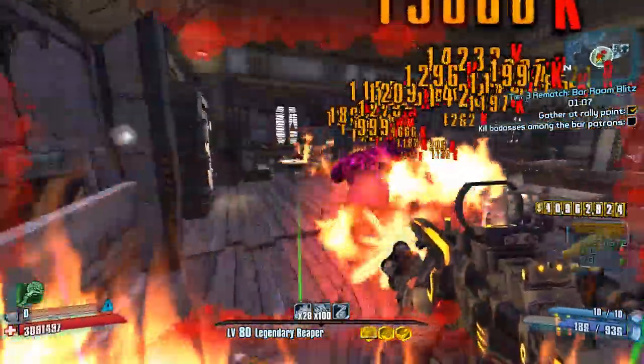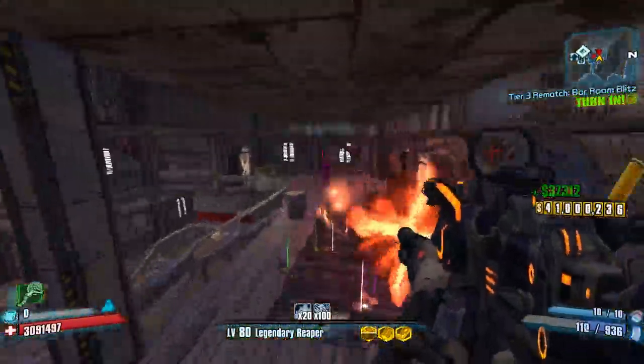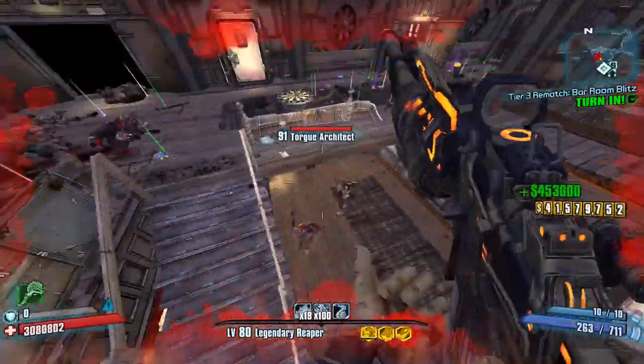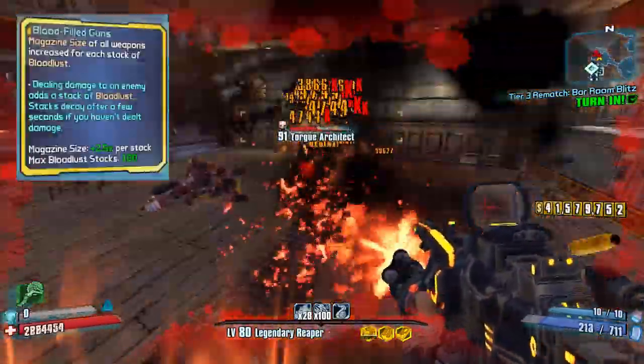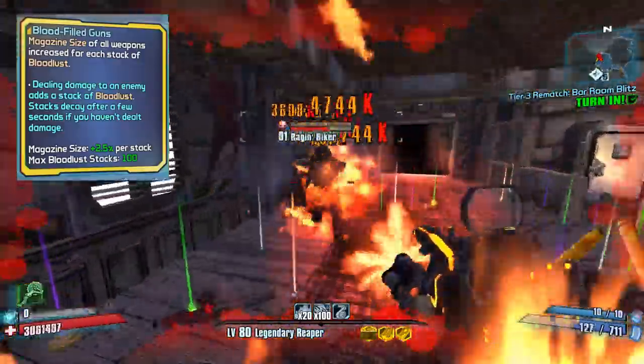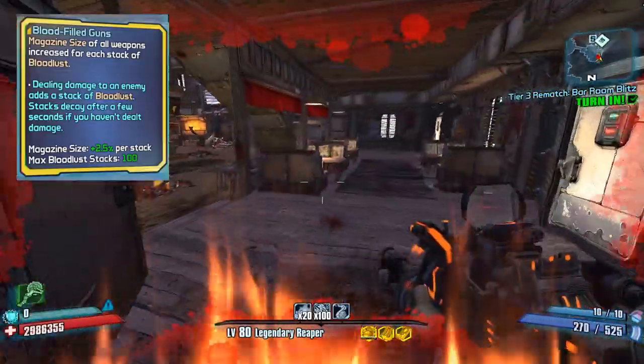This probably goes without saying but you're not going to be using BuzzAxe Rampage at all with this build. Let's start with the Bloodlust skill tree. You're gonna want level 5 Blood Filled Guns. This will increase your magazine size based on how many bloodlust stacks you have. This pairs well with other skills.